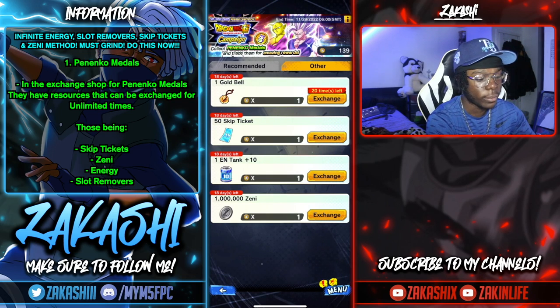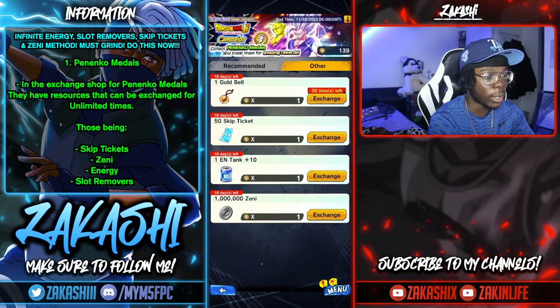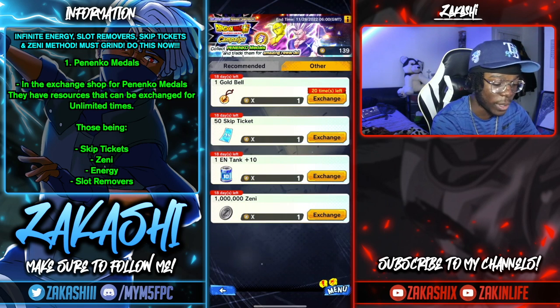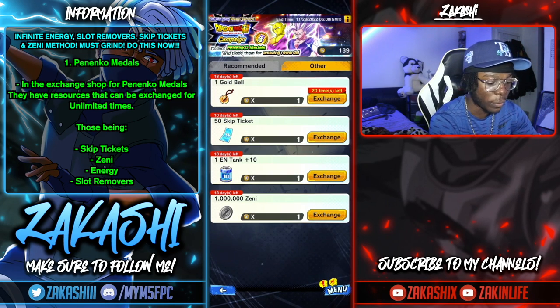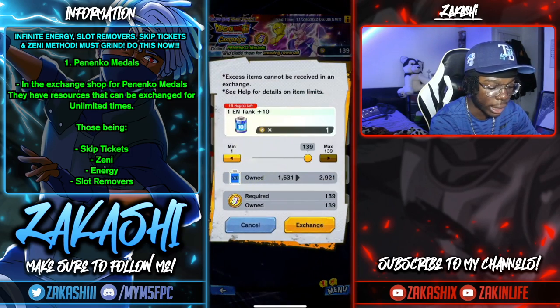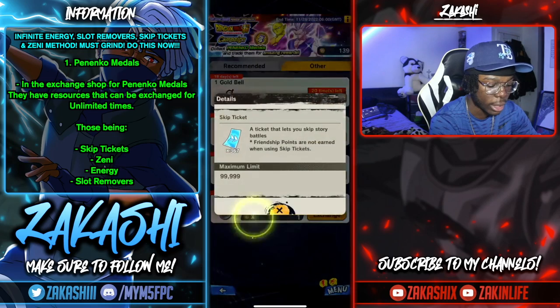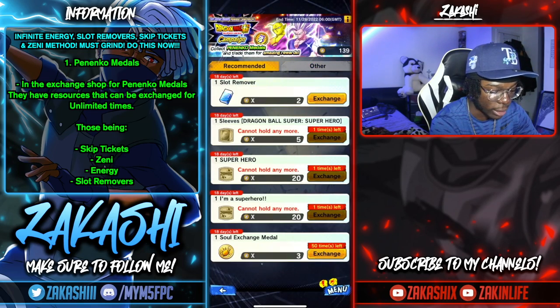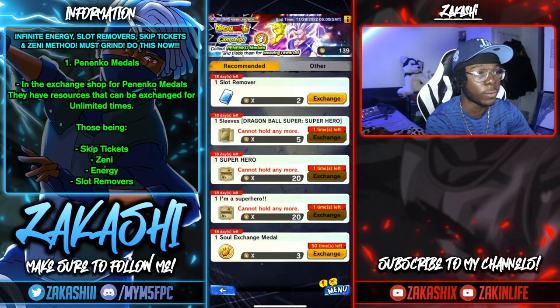With the gold medals and training items, it says 20 times left — so you can only get 20 of those and no more. But with the skip tickets you can see it's infinite, so as long as you have Penenco medals you can keep exchanging for skip tickets, energy, Zeni, and also slot removers. That's very useful.